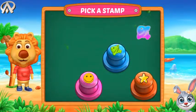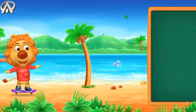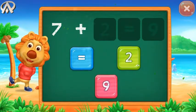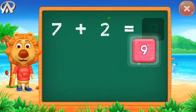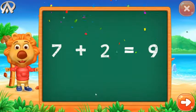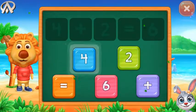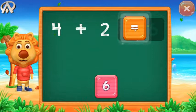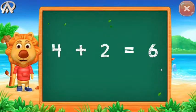Pick a stamp! Seven plus two equals nine. Seven plus two equals nine. Four plus two equals six. Four plus two equals six.